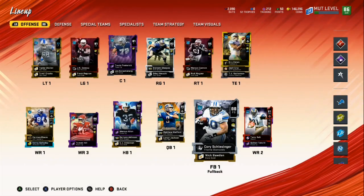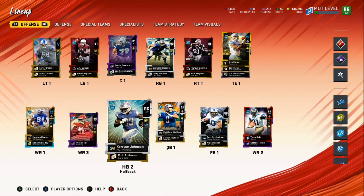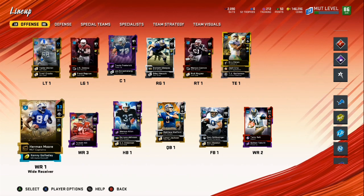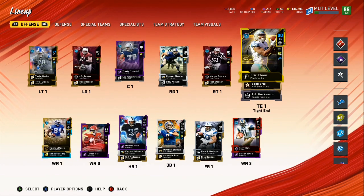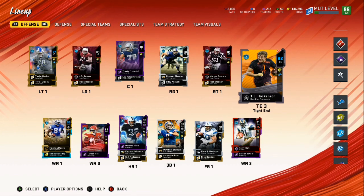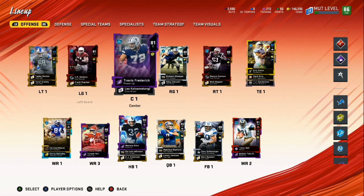I don't show you stuff in practice mode — I always try to show you against a live opponent. We got Matt Stafford, Marcus Allen, Kerryon Johnson, CJ Anderson, Tyreek Hill, Herman Moore up to a 93 overall, Kenny Golladay, Golden Tate, Torrey Holt, Eric Ebron boosted up to a 90 overall, and TJ Hockenson.